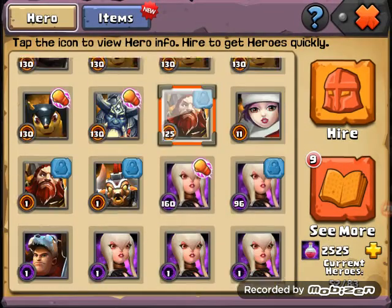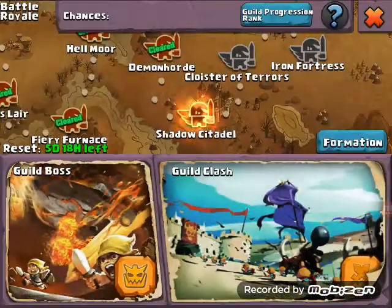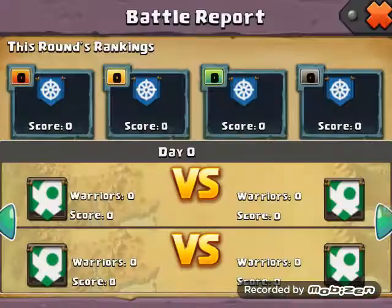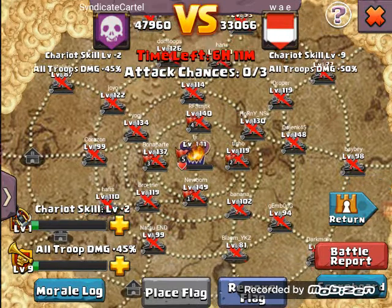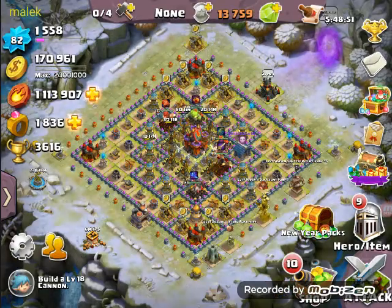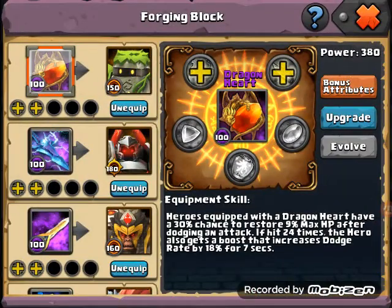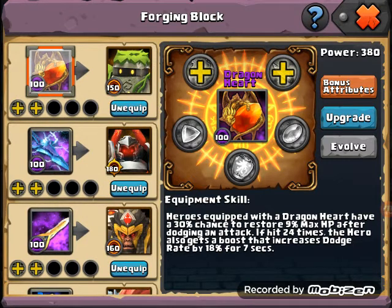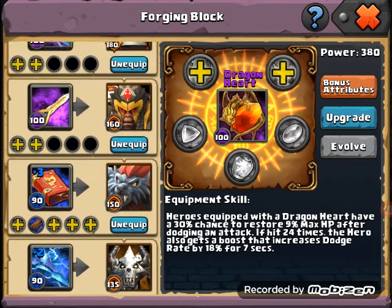That's it guys, it was a short video. Let me just show you some stats. The guild clash - we already won all the rounds, 50k, 50k, and almost 50k. Also I upgraded the three weapons to purple: the Dragon Hurt, the Thunder Blade, and the Tyrant Brand.